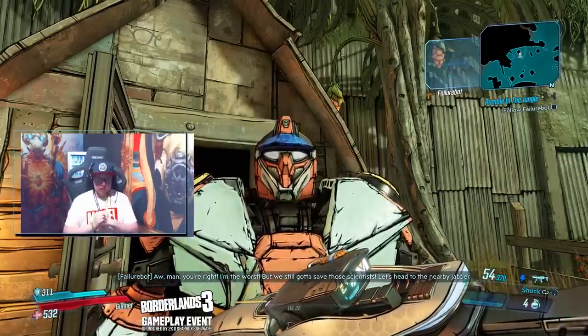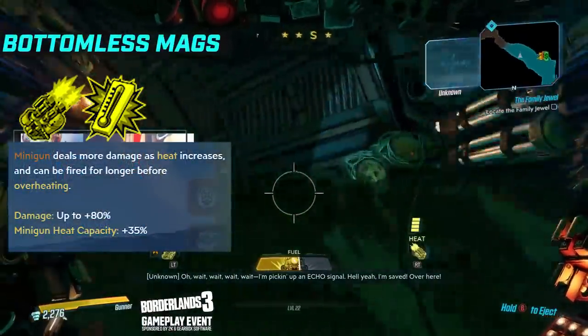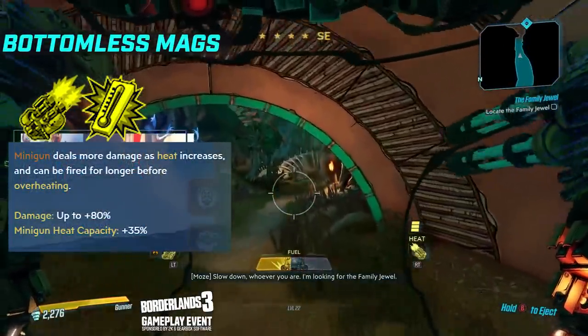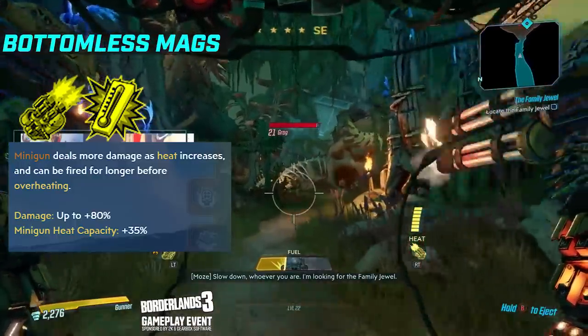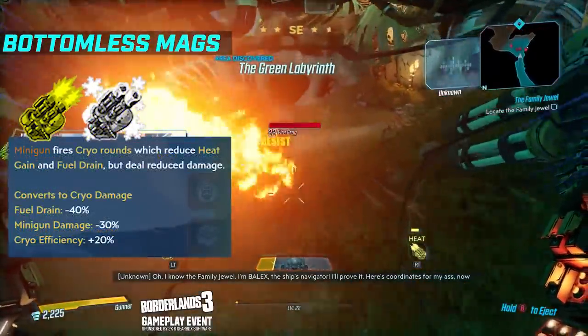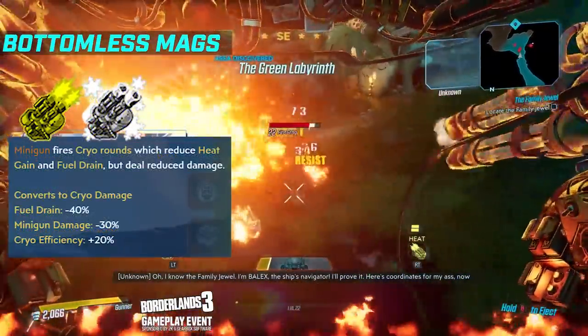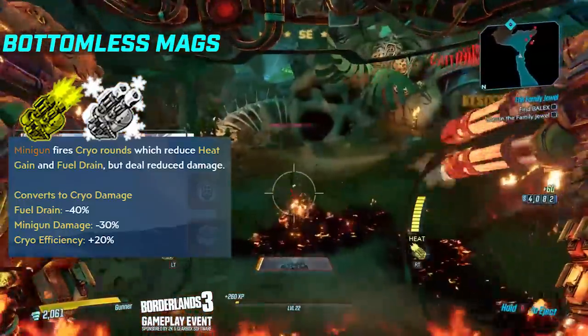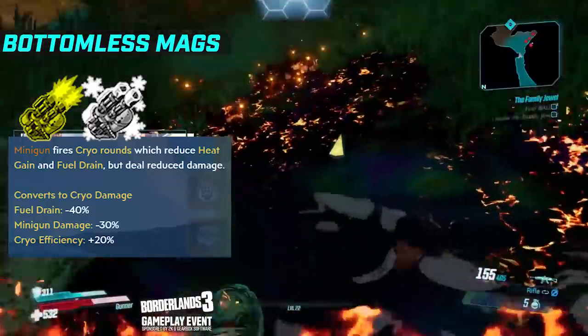On the minigun you have Let Off Some Steam, which deals more damage as the overheat mechanic starts to kick in, and it can be fired for longer before overheating - just a damage increase. You then have General Winter, which instead of firing fire rounds, fires cryo rounds. It reduces heat gain for overheating and also your fuel drain, but it deals reduced damage - 30% less to be exact.